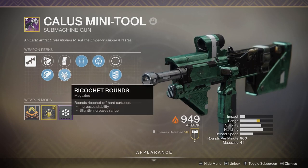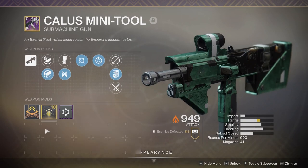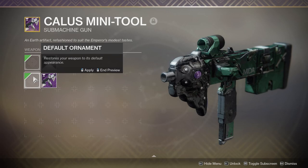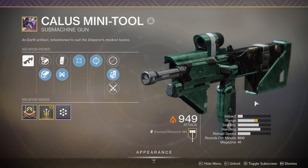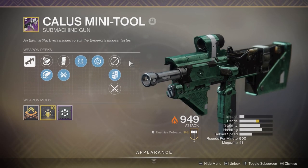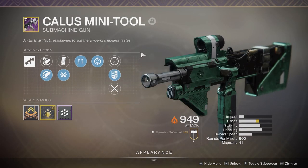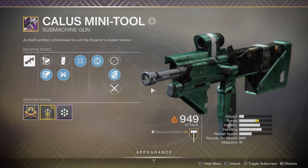I have Ricochet Rounds and Hammer-Forged Rifling with Range Masterwork on it. Obviously I love this weapon, it's dope as fuck. This is actually the first roll I ever got, and that was it - I was like, I don't care about anything else, this is a god roll for me. I got this back in Season of Opulence when we didn't know what the rolls were. I ended up getting it randomly and I was like okay, yeah, I can fuck with this.